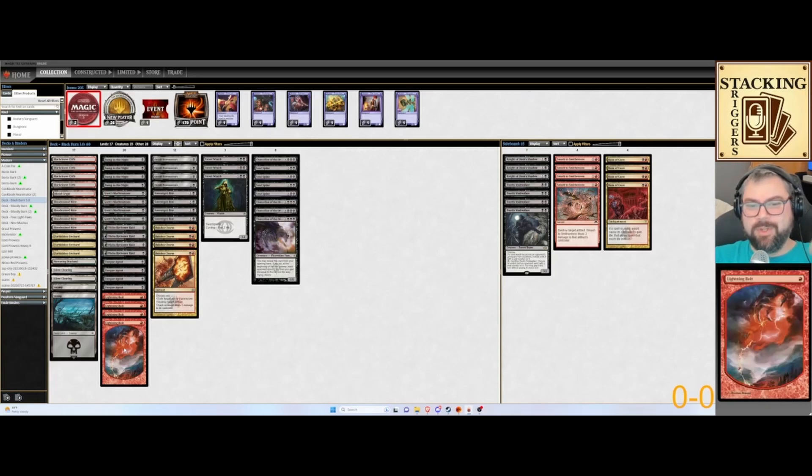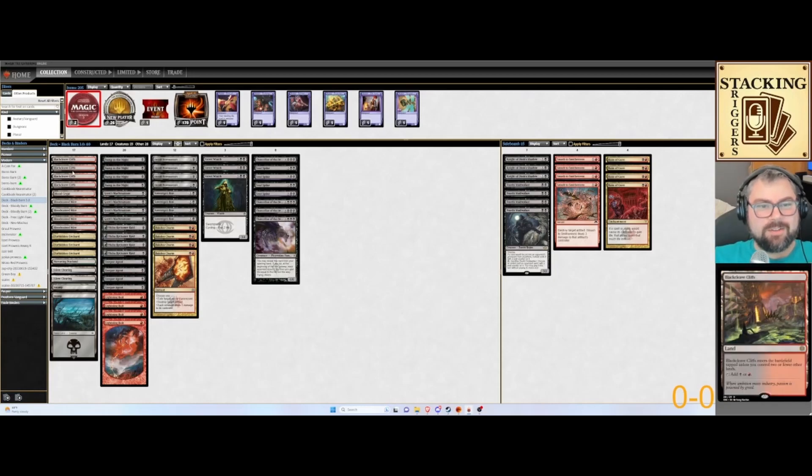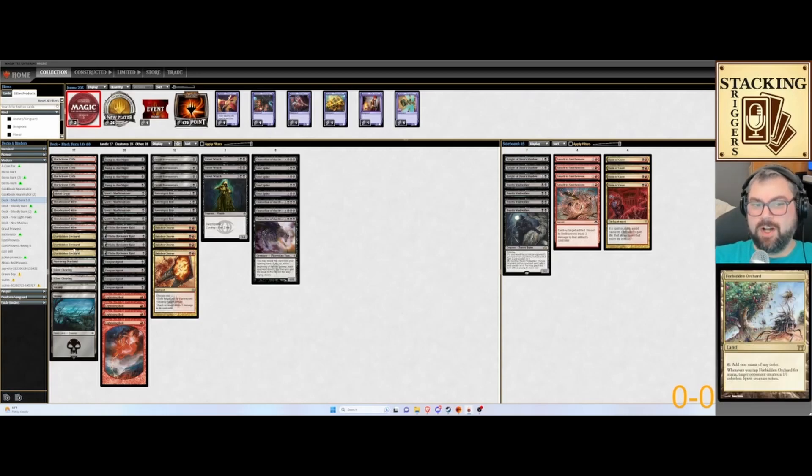Four Lightning Bolts, because it's the best red spell. Our mana base is pretty standard reactive stuff. We've got the Blackcleave Cliffs, the Blood Crypt, Bloodstained Mires to go and search things up. We have two Silent Clearing and a Forbidden Orchard, which is an odd piece in here.